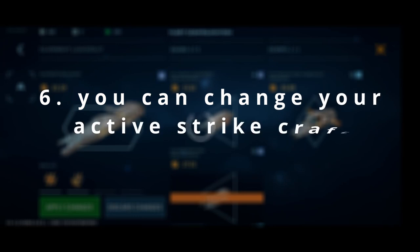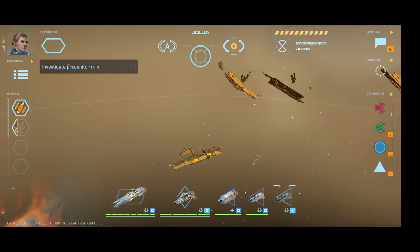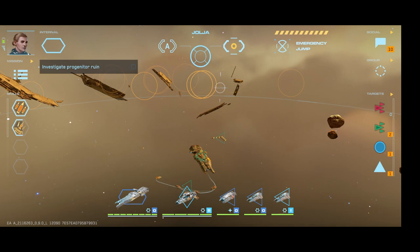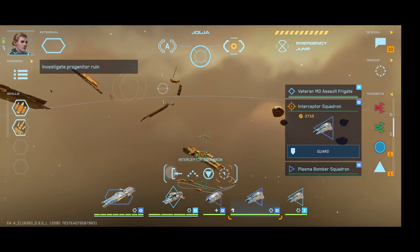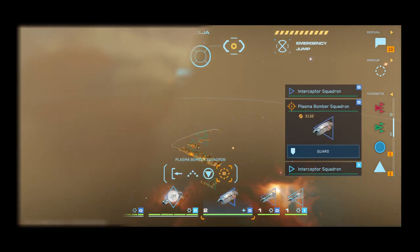Number 6: You can change your strike craft at will — you just need to have them docked in your flagship. For example, I might go into the start of a fight with a squad of bombers docked in my flagship. Then if I see a ship with armor, I'll bring them out to reduce it. Otherwise, I'll swap them out for more interceptors and start fighting the enemies.